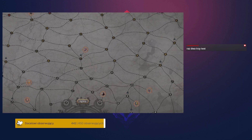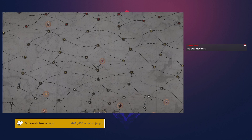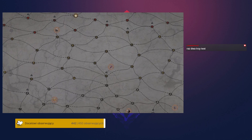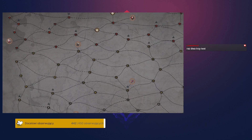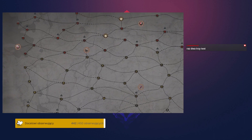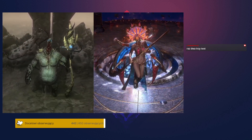There are a few other endgame Atlas changes to cover. We are removing Vinktar's Square and Doyyani's Machinarium from the Atlas of Worlds because they are not natural map drops. You can still get and play these maps, but they aren't counted for your overall Atlas completion anymore. Their Atlas passive points have been moved to rewards for defeating the Infinite Hunger and the Black Star.